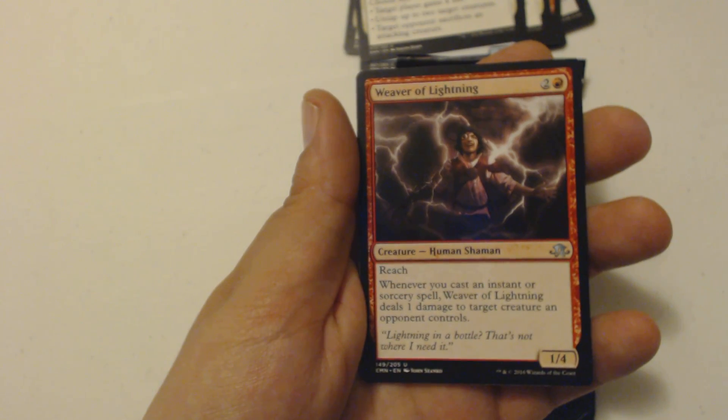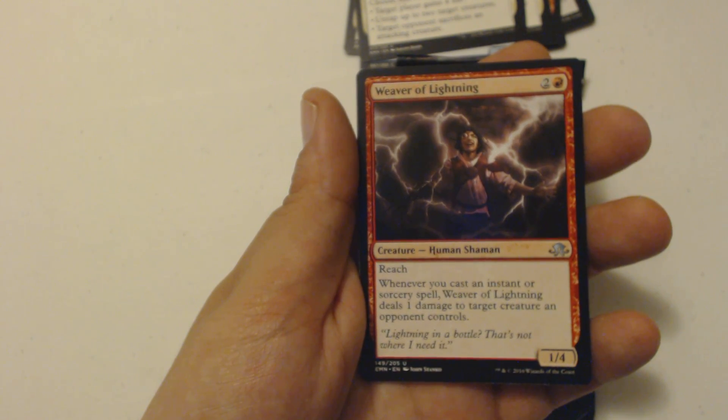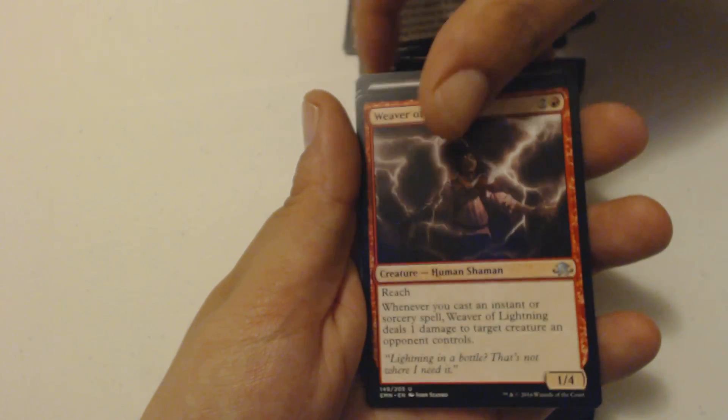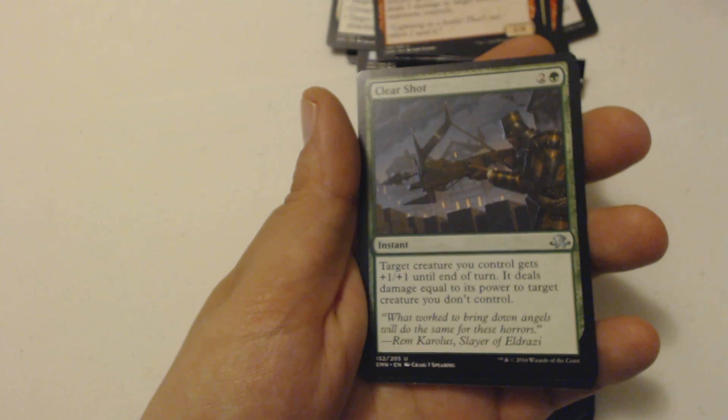Then I got Weaver of Lightning — that sounds dangerous, I would not want a blanket of lightning or any garment. It's a three-drop Human Shaman, one-four with reach, and whenever I cast an instant or sorcery, it deals one damage to target creature an opponent controls. That'd be good for a burn deck.